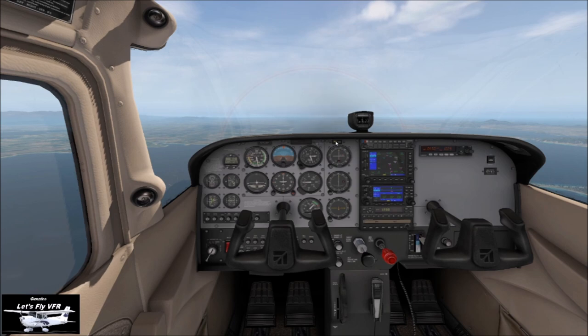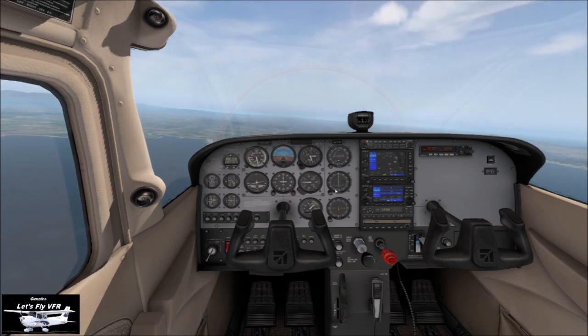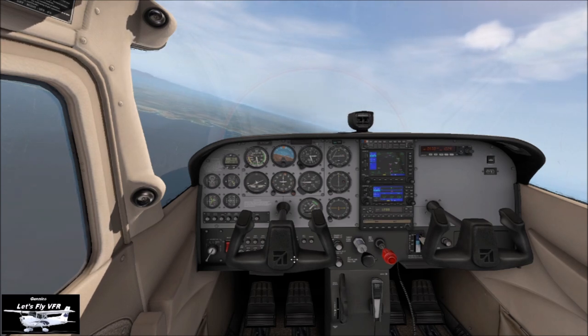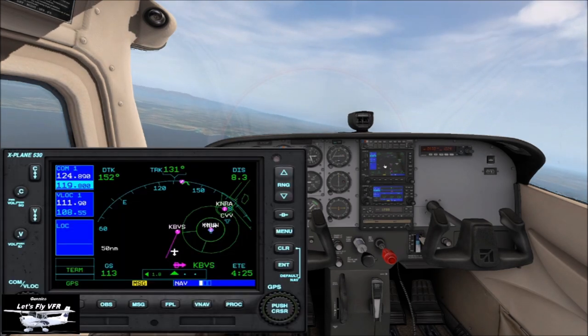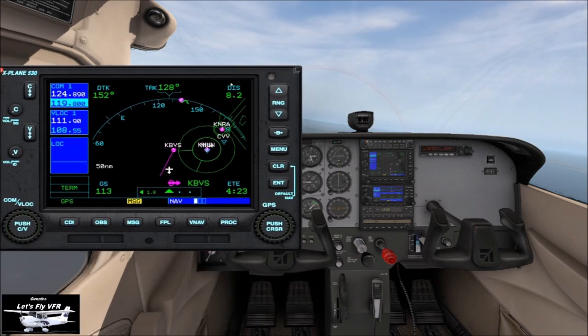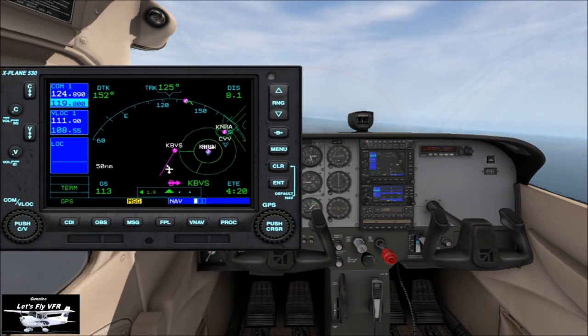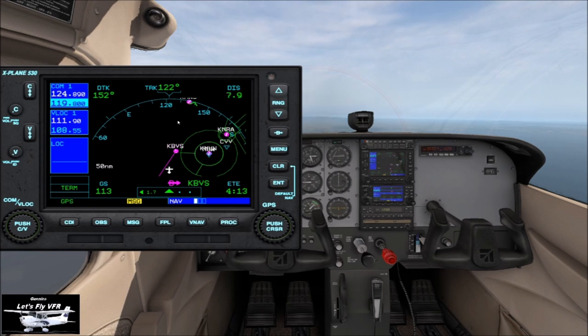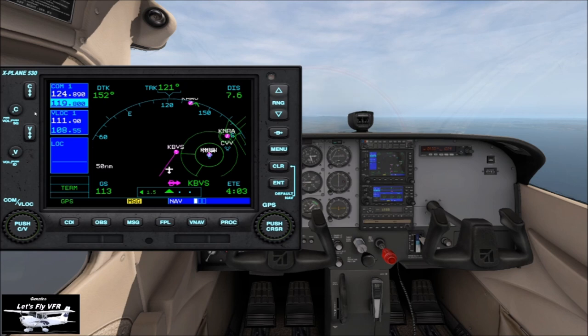We can go onto nav — that might be the better choice. You can see here it's on NAV at the moment; we'll click that onto GPS and then it will take us directly to the airport. The aircraft will fly back onto a heading, then turn right and take us on our heading. So we're at 7 nautical miles — we're a little close. You should make an approach call to your next airport at about the 10 nautical miles. With all the clouds, we've been distracted a little bit.